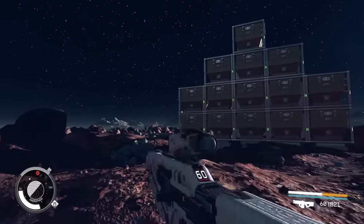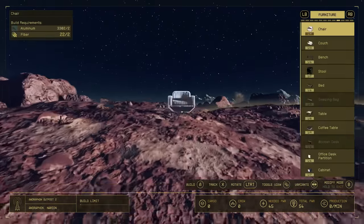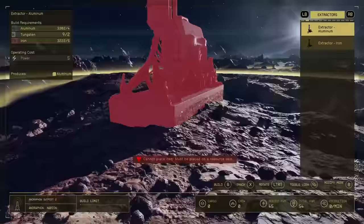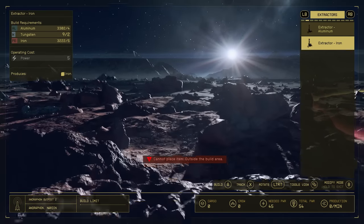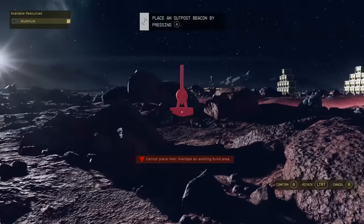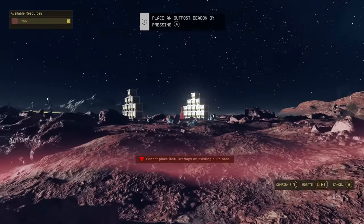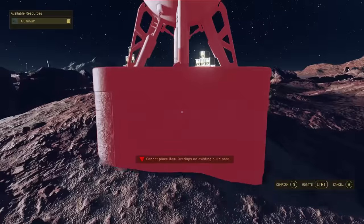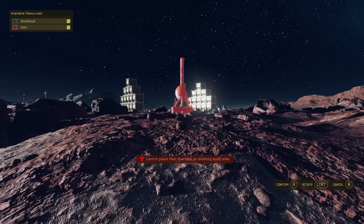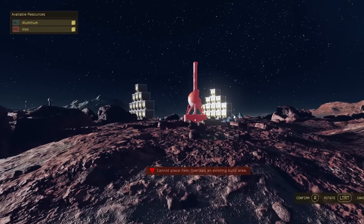You also get plenty of experience from this along with a lot of credits. If you pull out your outpost, you'll notice I have extractors available — aluminum and iron extractors — that's what you want to make sure you have when you place your outpost. I suggest running around with your outpost out because this will help you pinpoint where you can place your outpost with both available resources. You can see the resources available at the top left when you plop down your outpost.